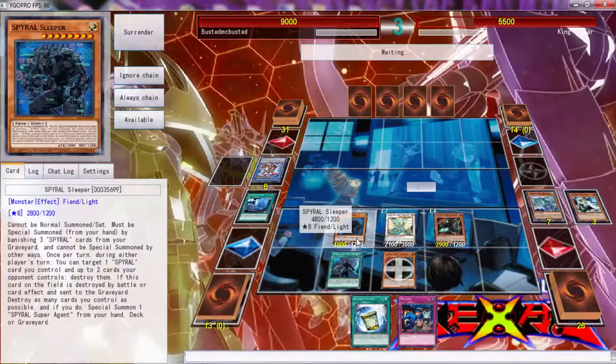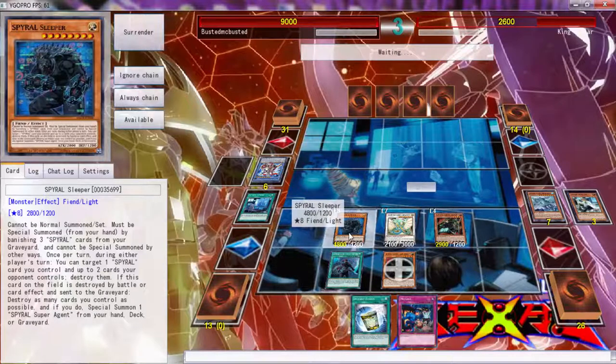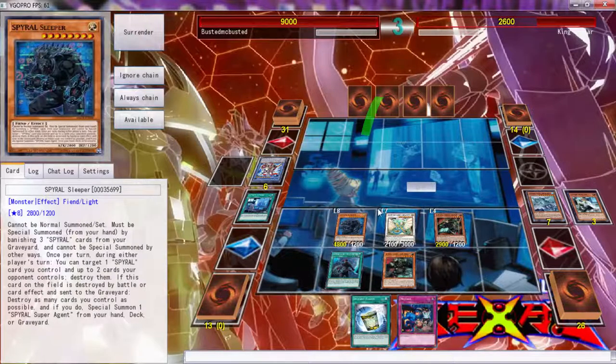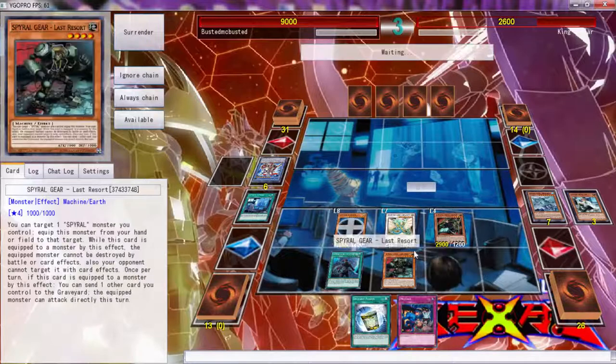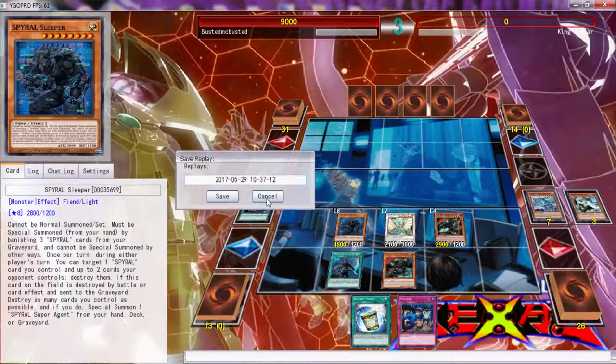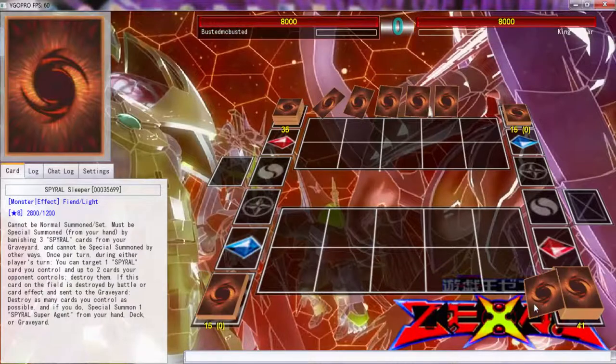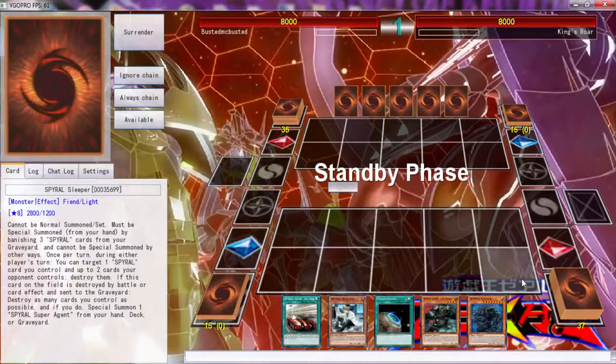I was about to say do you have anything - I would have been pissed, but there we go. Now we're going into game three. I'm feeling pretty good, I feel like Spirals really got this. Oh my god, beautiful - wait, actually this is not the best hand. No, actually it is good because we have a Last Resort.